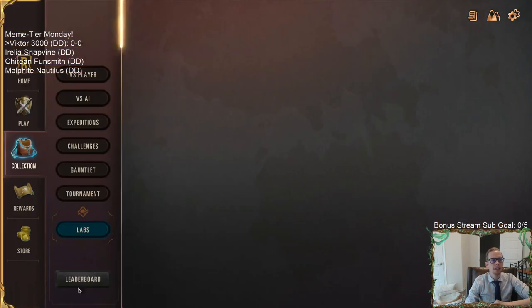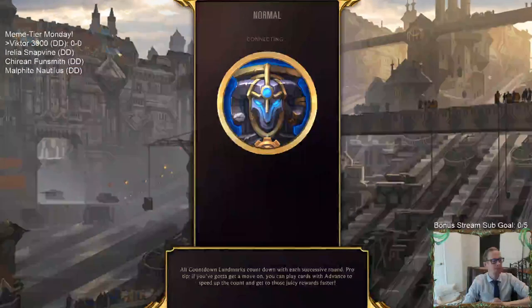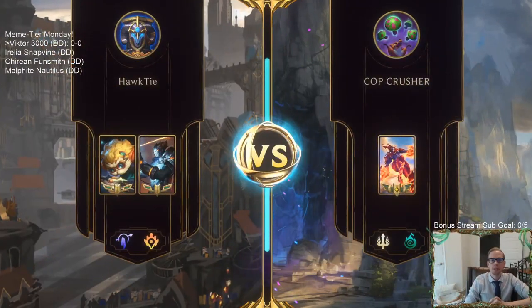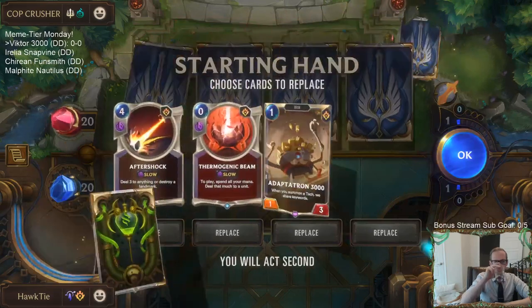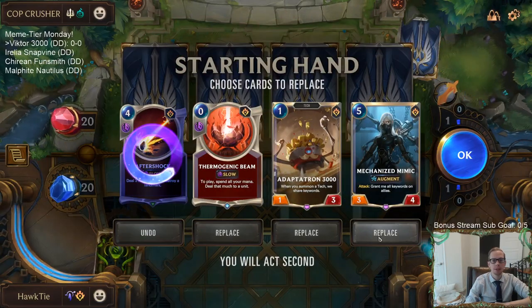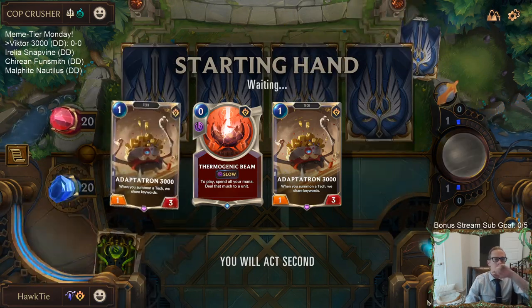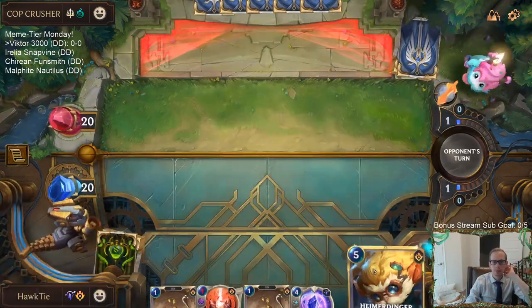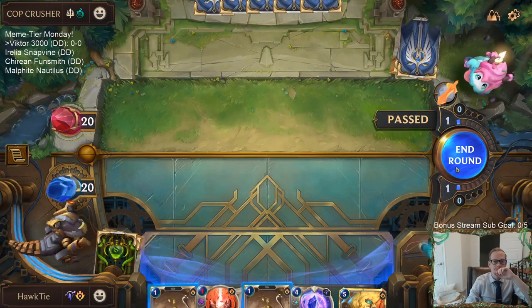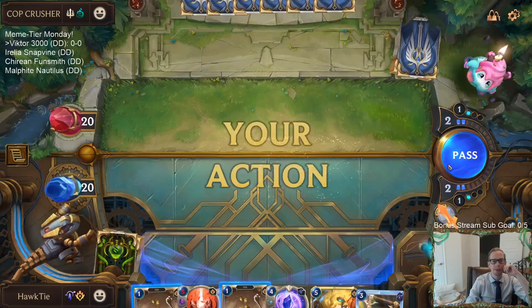Let's go ahead and play our five games in Normal — that's what we always do on Meme Tier day. Looks like we're playing against the Cythria combo deck — Spectral Matron Cythria. I don't think they play any landmarks. Let's mulligan that, mulligan that — I'll just keep the Thermogenic Beam and an Adaptatron. We got two Adaptatrons; I'm just saving the spell mana to start with because of the beam.